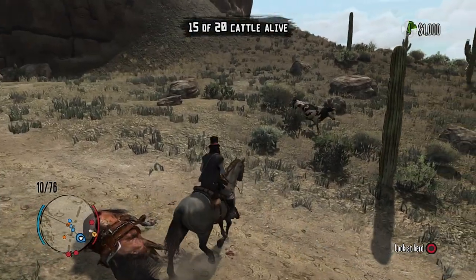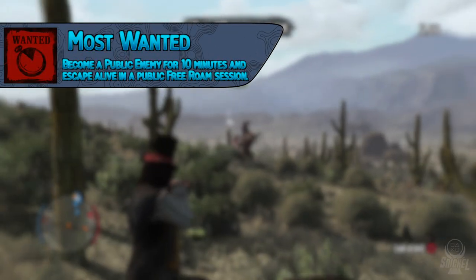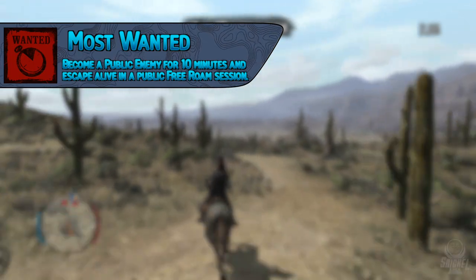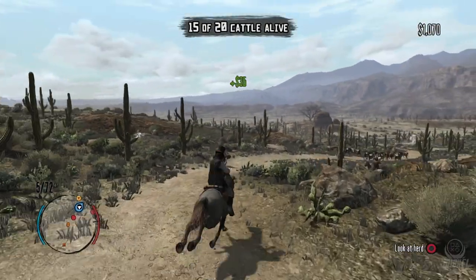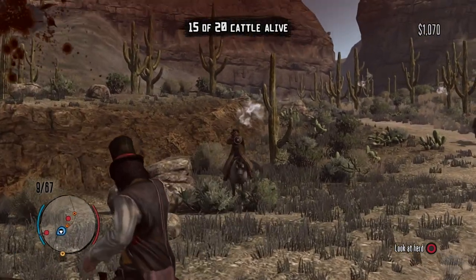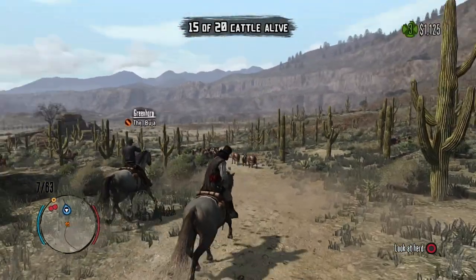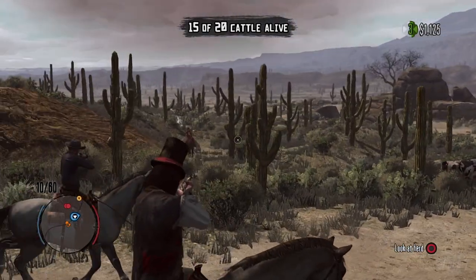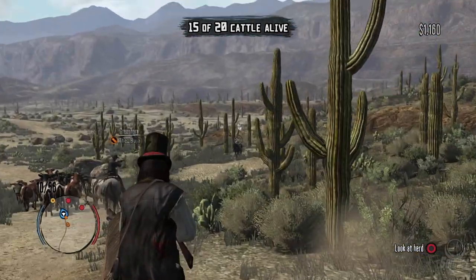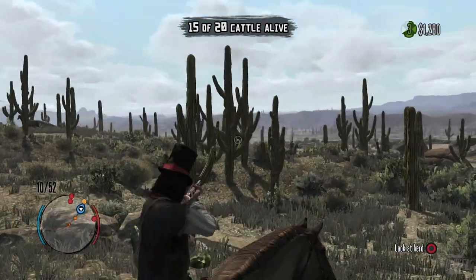The trophy Most Wanted requires becoming a public enemy for 10 minutes and escaping alive in a public free room session. You can get the public enemy rating by killing AI. The servers can be spotty — enemies may not spawn or pay attention to you — so go to places like Torquemada or Blackwater, get on top of a roof, and keep killing enemies until you get the public enemy rating. Then you just need to survive for 10 minutes and escape. Some rooftops in Blackwater can't be reached by enemies, so just get the rating and hide.